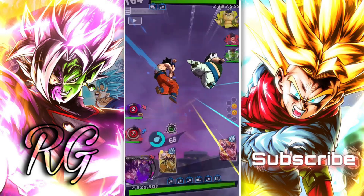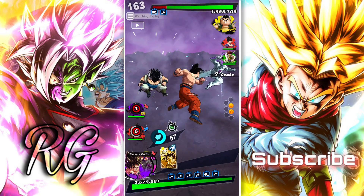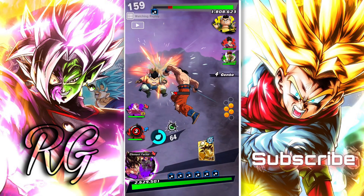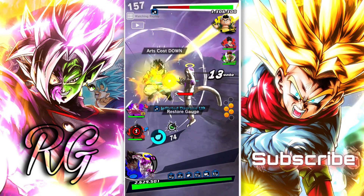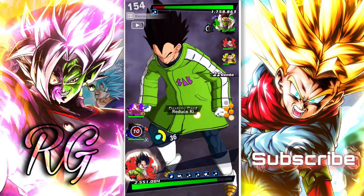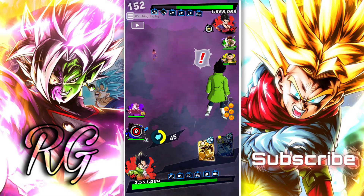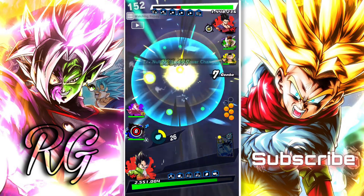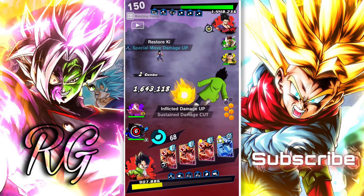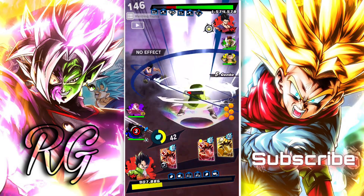GoTenks is actually not bad in terms of tanking. If you want to talk about the tankiest one-percent sparking units, there's Blue Zamasu, GT17, and GoTenks. He's in the top three — I think he's the best one out of all of them, maybe Zamasu is a little bit better because of his green card.